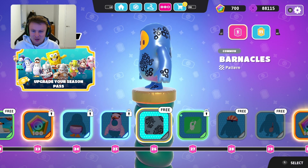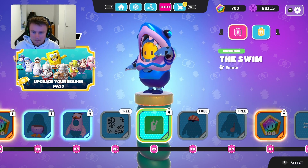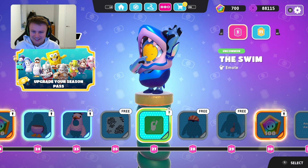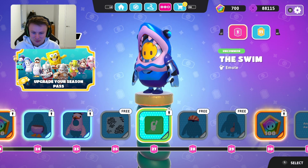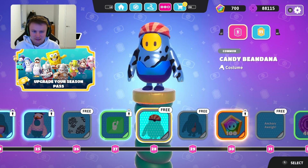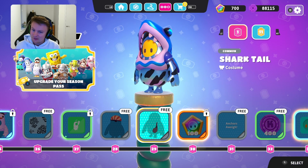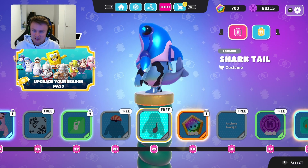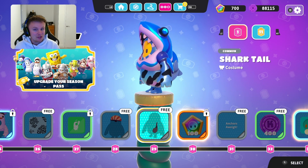And then you've got the barnacles pattern there, and then the swim emote. That's quite a cool emote — another emote that I'll probably end up using if I do actually get up to level 27 of Fall Guys. And you've got the bean dana and the shark tail. That's quite a cool little shark tail that I could add to my shark costume — just change the bottom so that all the colours match and you never know that one might be quite a good little tail to use.